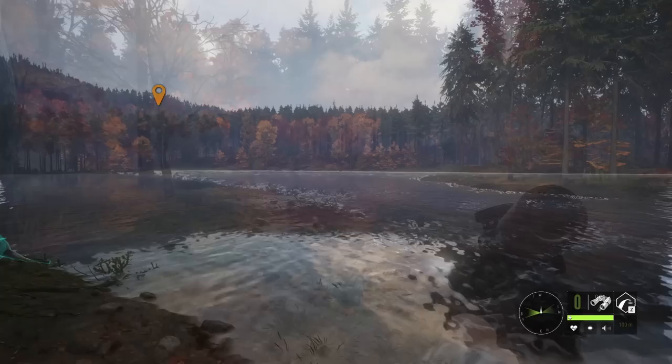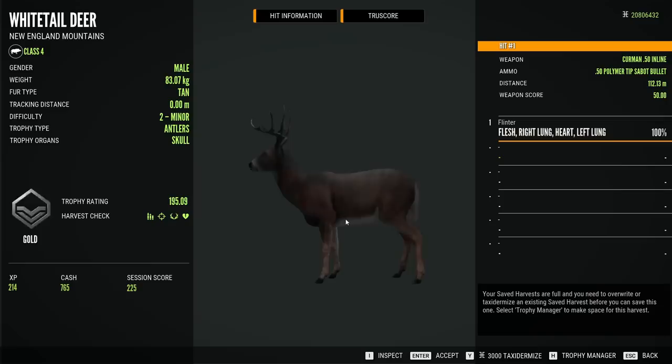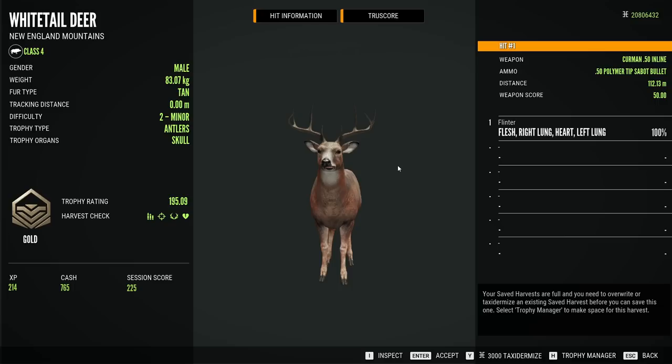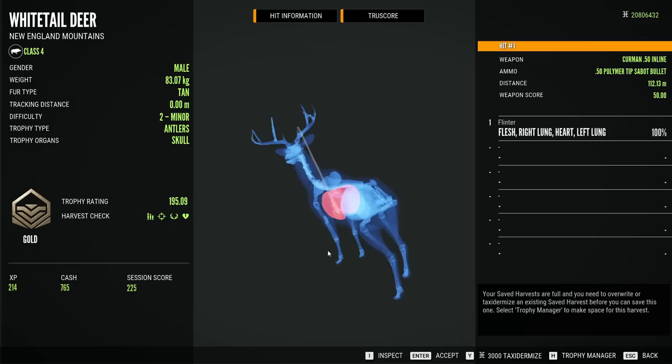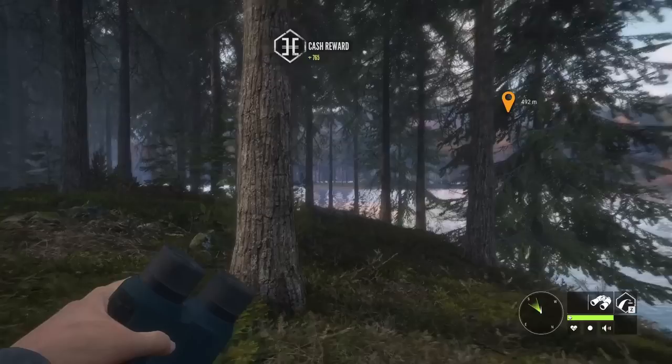You do have to appreciate the views in some of these spots. This is a really nice little lake down here on the southeast side of New England. As for our buck — a gold whitetail — a heart and double lung shot at 112. Hard to really make a proper assessment with a heart shot, but all the way kind of through the front shoulder there at that quartering angle, and still hits the far side lung, which is plenty for a whitetail. And frankly, it's probably plenty for a moose, but whatever happens at those frontal angles, it seems to mess things up.